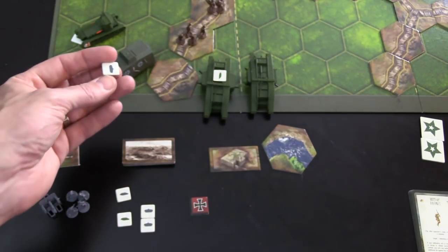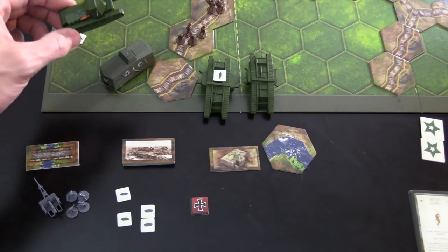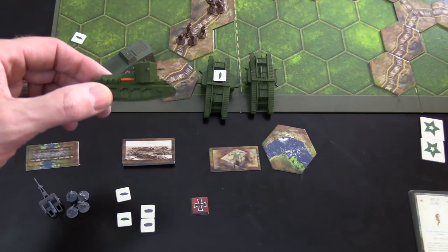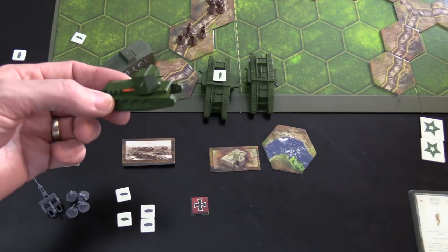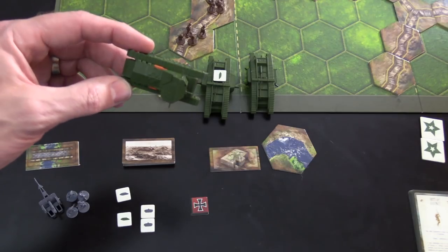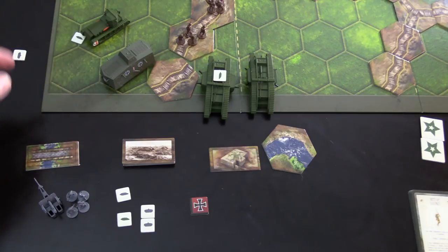The A7V will have two markers that sit on it or in the hex. Then there's a separate standalone Whippet — the whippet is a lighter tank. It's also going to have one little token on it, and all it has is the area here with machine guns. So it's also considered a female tank.